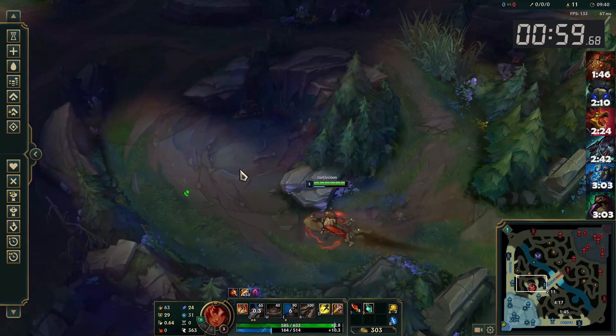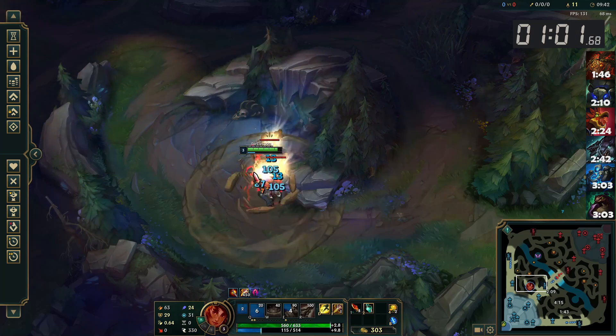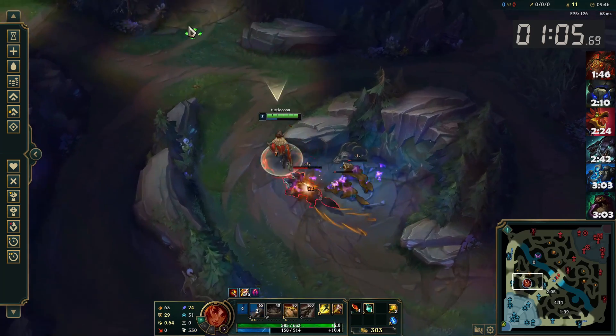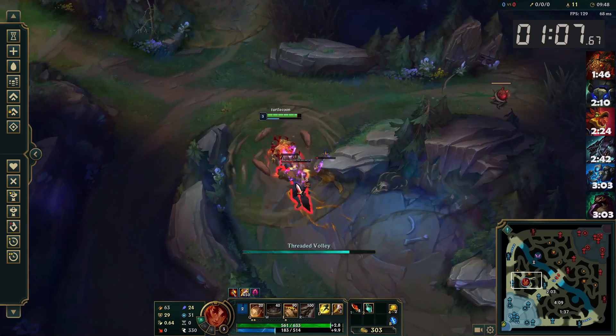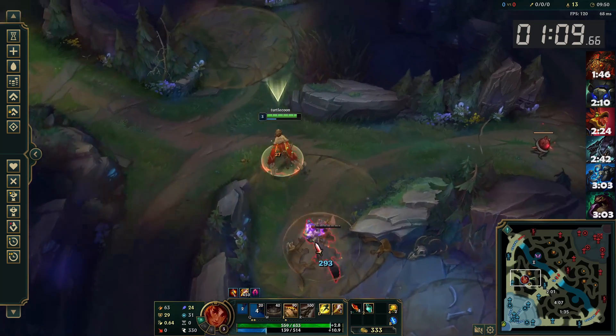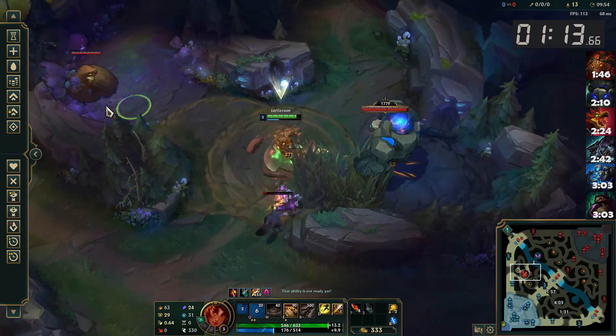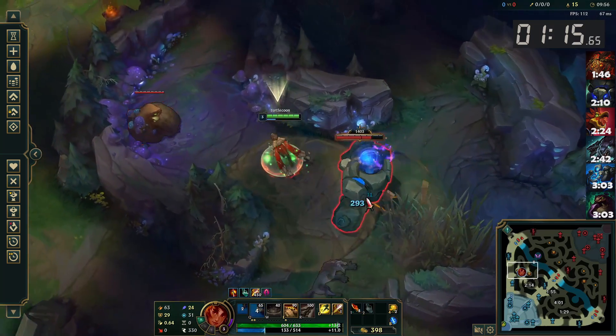It's not a big deal since she clears so quickly regardless, but don't be surprised if your Q AoE sometimes misses the big Raptor. Do your best to manipulate the monsters close together as I show in this video, but understand that sometimes they will cluster in a really unlucky way and your Q just won't hit them all.